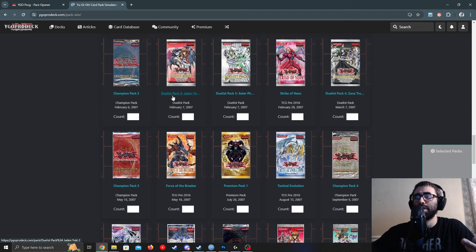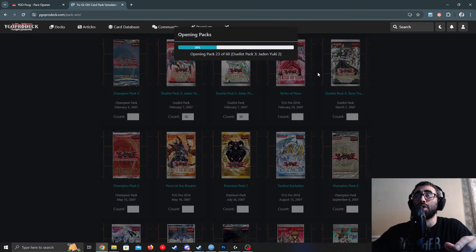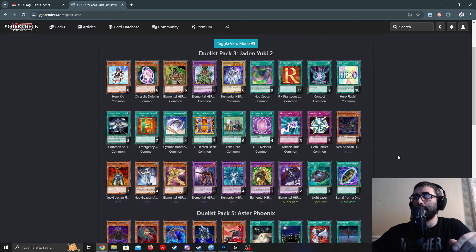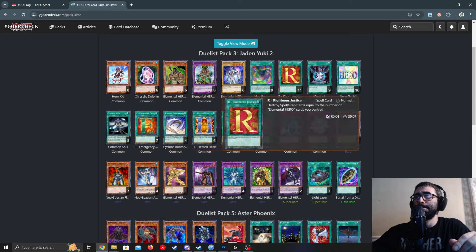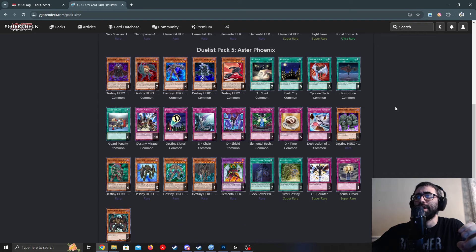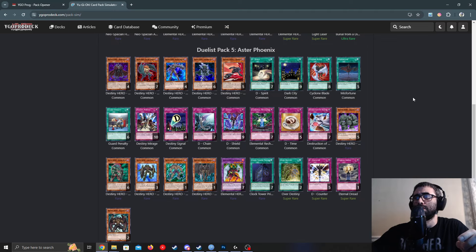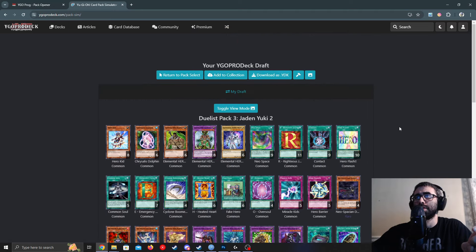Auto-opened all packs. From Jaden Yuki got an E-Call, maybe Blade Edge. From Aster Phoenix got two Malicious — no D-Draw though. One Malicious doesn't do a single thing, but that's what we got.